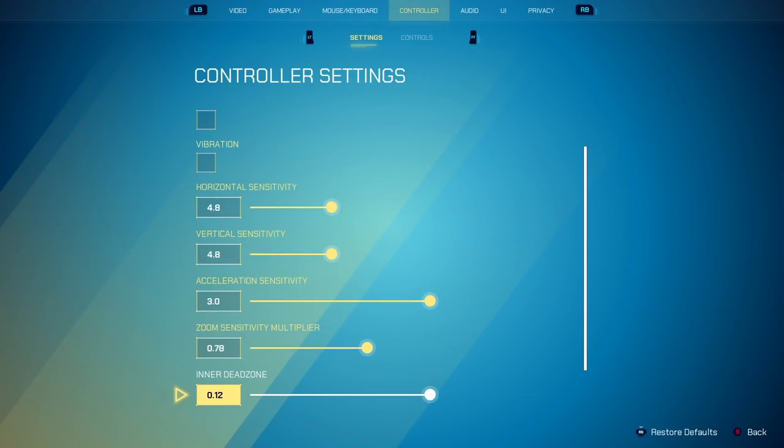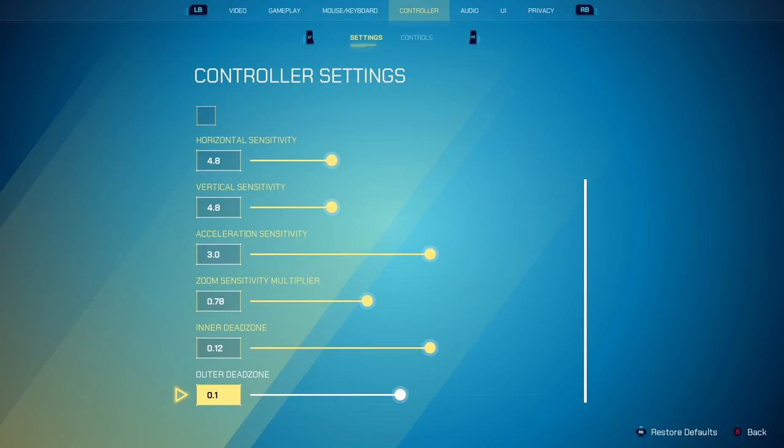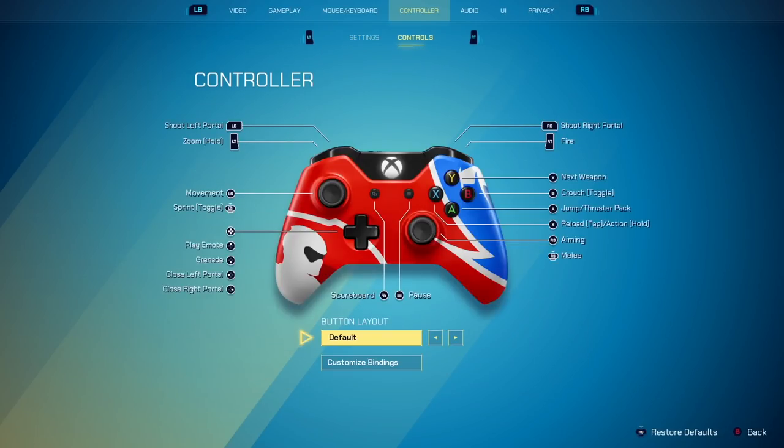Now for my controls, I personally use default. But I think one of the best ways you can customize binds is by remapping your jump button. So instead of your jump being A, when your jump's A and you don't play claw, you have to move your aiming thumb onto A or X or any of these buttons in order to use it, unless you play claw.